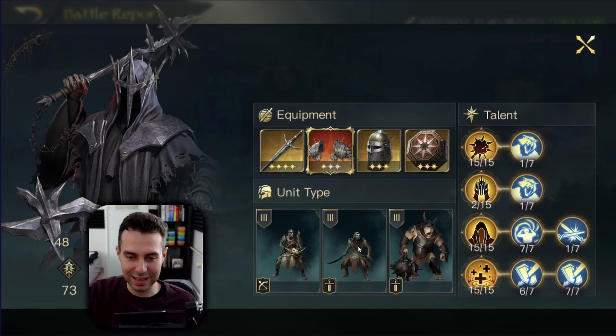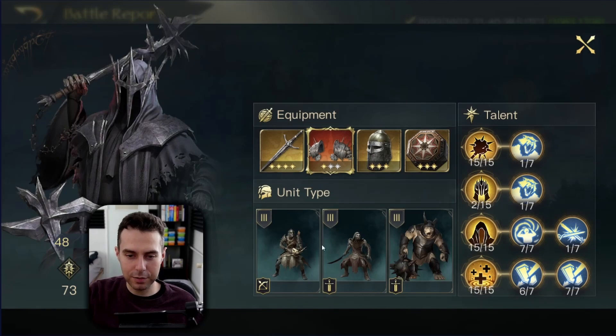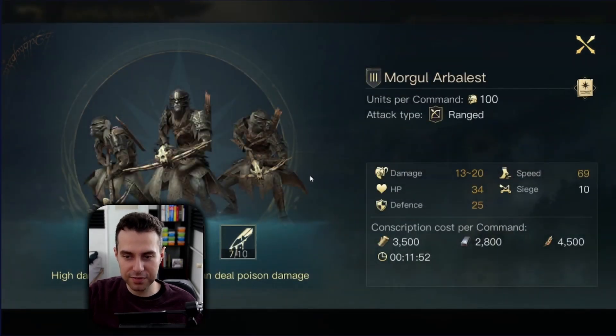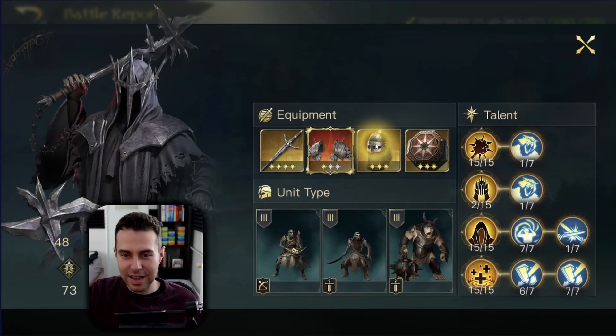What is bothering me is his ranged army composition — this is our biggest weakness. Whenever there is a melee-ranged unit mix, the ranged units are totally safe from our Retaliate hits. These guys are also dealing poison damage — that's our weakness.